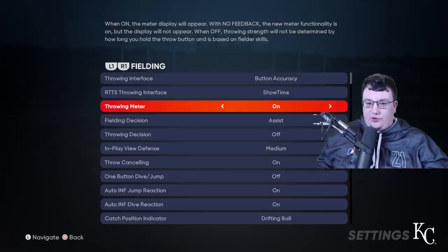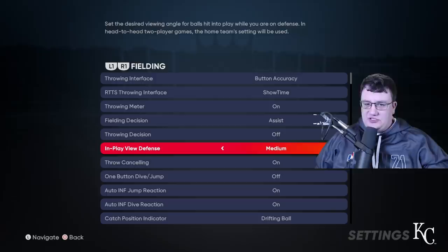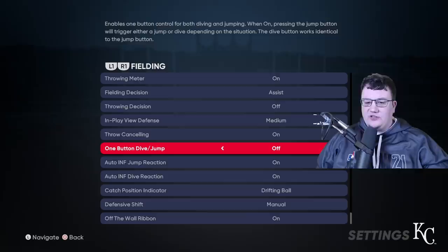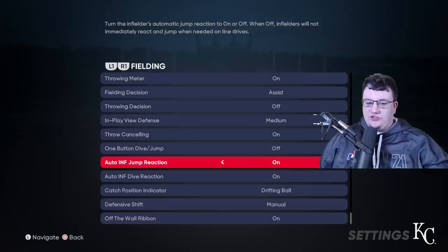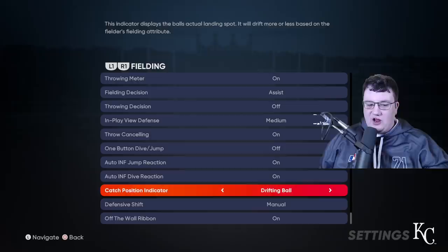Keep the throwing meter on. Fielding decision, leave on Assist. Throwing decision, leave off. For in-play view defense, I would leave this as Medium. Throw canceling, leave on — if you ever need to cancel a throw, just double tap the button of the base you're throwing to. This is really valuable if you need to switch where you're throwing based on where runners are going. One button dive and jump, I recommend having this off — by default R1 and R2 are your jump and dive. I leave auto infield and dive on for reactions, which helps on hard line drives and diving plays.